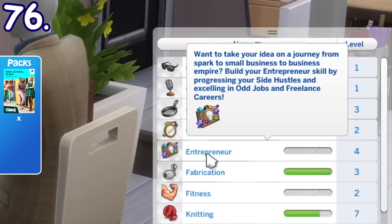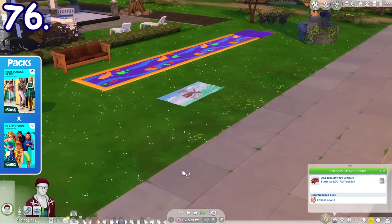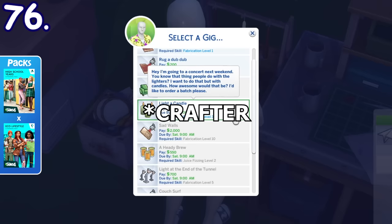To increase your Sim's entrepreneur skill, besides selling crafted objects, using trendy content, or becoming a live streamer, they can also improve it by doing odd jobs, using the Plopsy marketplace, or by doing freelance work from other packs, whether as a maker or as a fashion photographer.